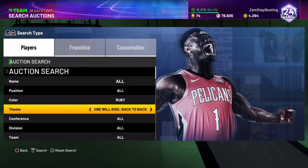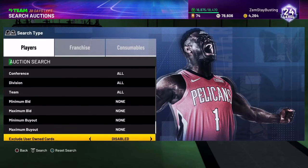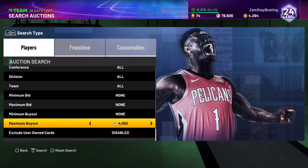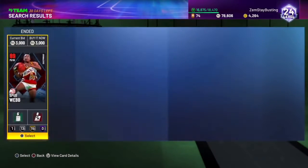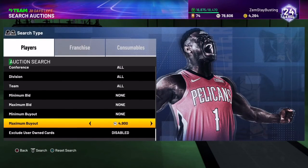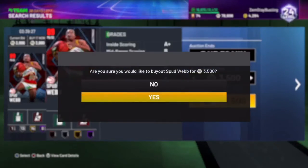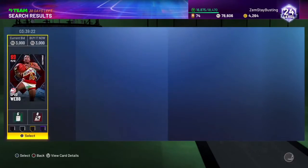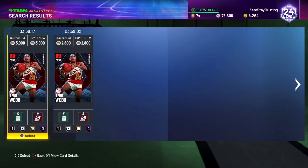The next filter is the Ruby Dunkers. This Clyde Drexler is probably gonna go cheap — people are just throwing him up. Look, 3k right there — that's probably a snipe. Let's see... that is a snipe, but there's a delay, it's glitched. He's going for about 5k. Look — wow, we missed all of them, but look how active this filter is just from one minute of refreshing. That 3,500 one was definitely a snipe.